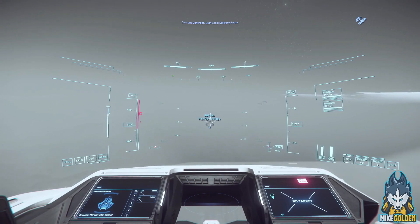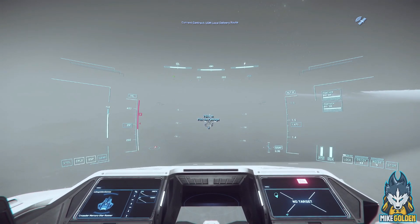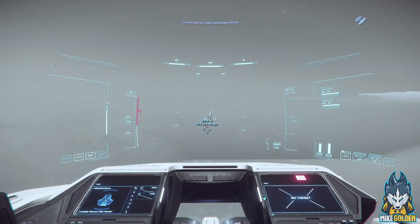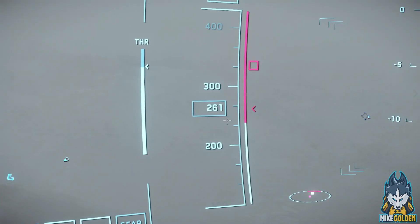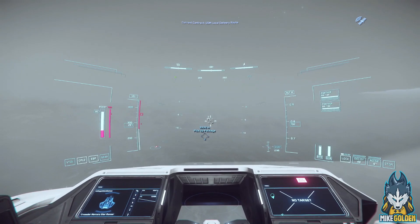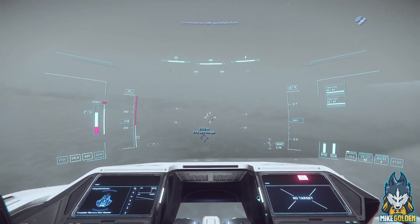Alright, so we are about 9,000 meters from the pickup. We'll get a little bit closer before we slow our speed down. As we're entering the atmosphere, we are getting slower and slower. This ship is slowing down even though we are full throttle. We could boost it to give us some more speed — that definitely brings us in quick. Now we're going to slow down. I'm going to drop the landing gear.